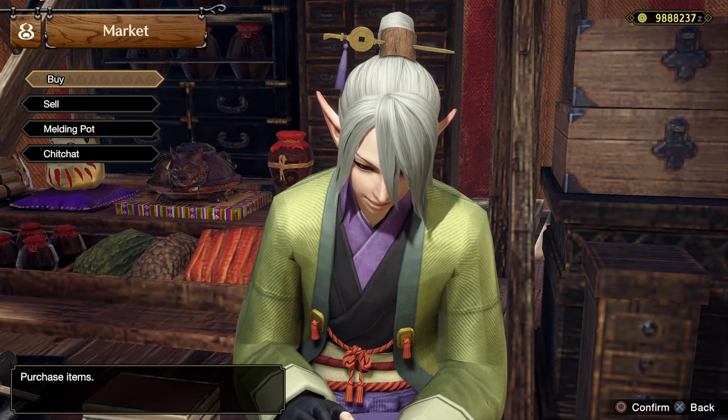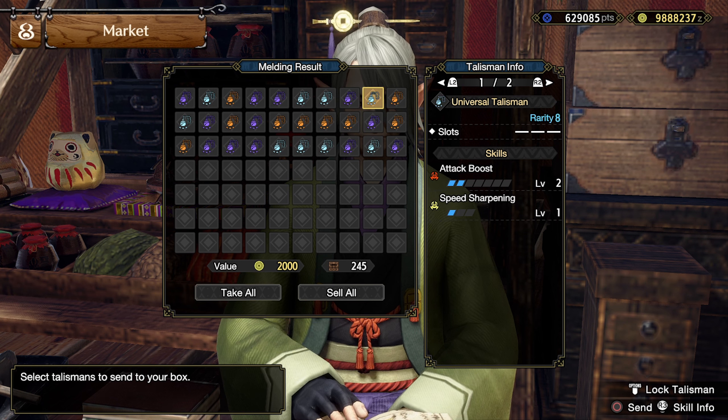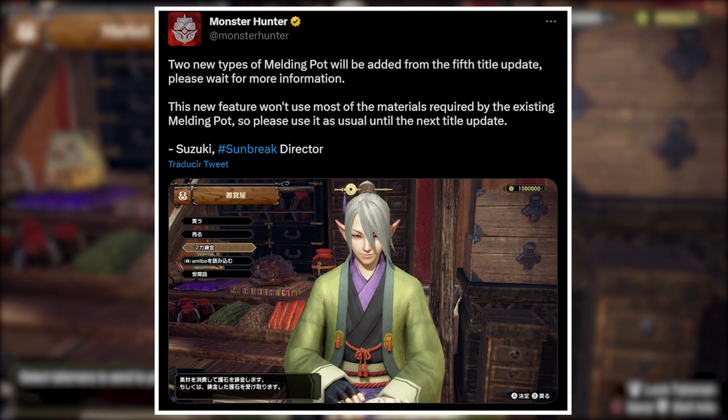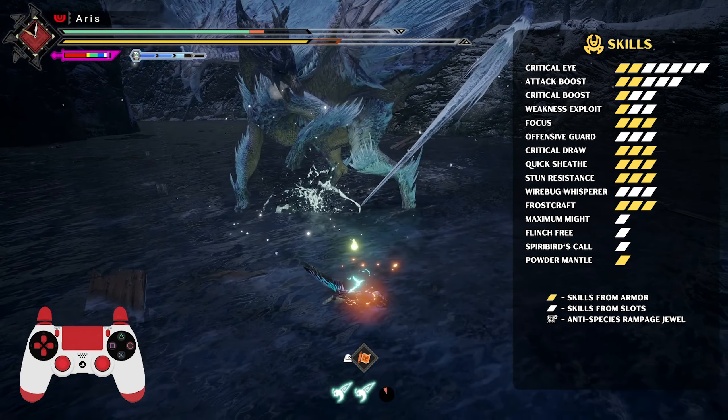These pieces also have good skills for Greatsword, like Quicksheath and Focus. For the headpiece, Risen Teostra's helm is the way to go, with Powder Mantle 1, Critical Eye 2, Weakness Exploit 1, and good slots. For the legs, we are using Risen Valstrax's legs, with Attack Boost 2, Critical Boost 1, and Stun Resistance 3. The charm for this template is Attack Boost 3 with a level 2 slot. To obtain good charms, use the most recent melding option, Melding Aurora. This allows you to search for a specific skill, reducing RNG.